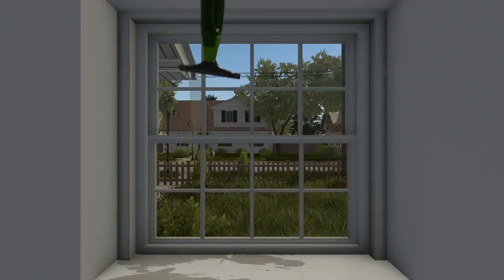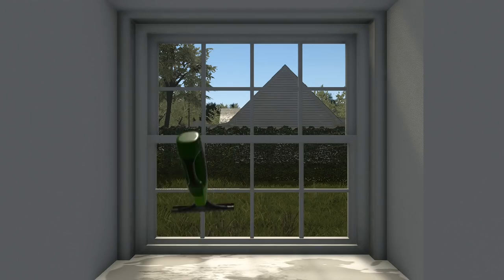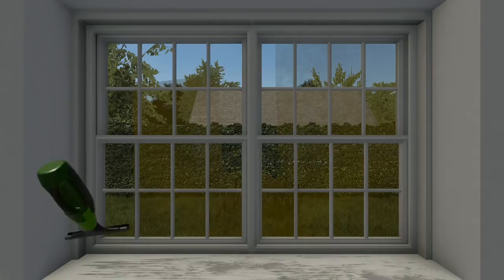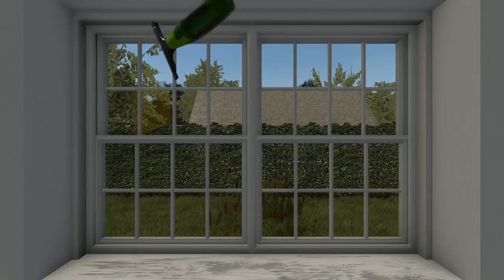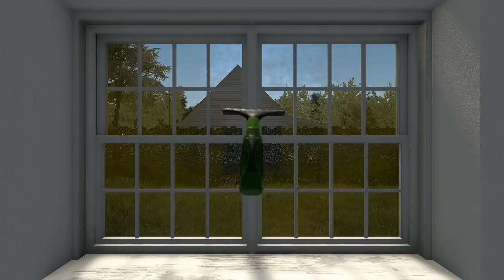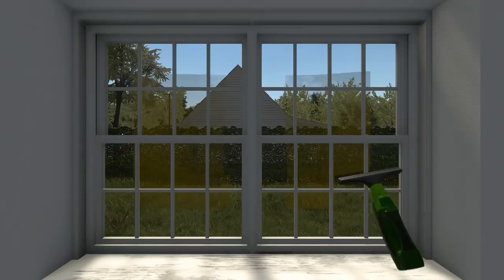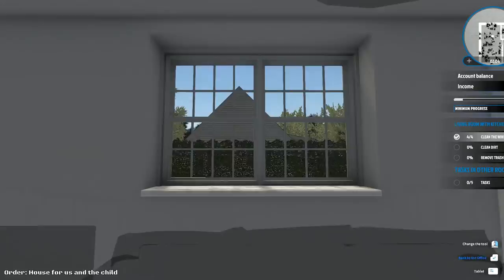We've got a big room here to clean, remove trash, and we've got four windows. Let's do these windows first because they don't take very long. Get through them quickly — there's one. Next one over here. How quick can I do these? I can actually do windows pretty fast. I need to get right out to the edges to make sure I do them properly. If you whizz along them too fast you can cause some issues. There — four windows done. Need to remove some trash.